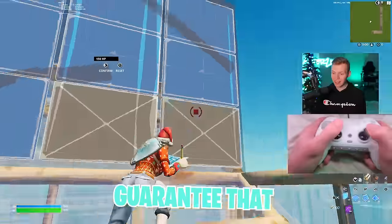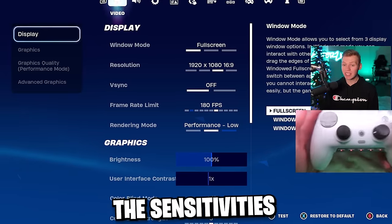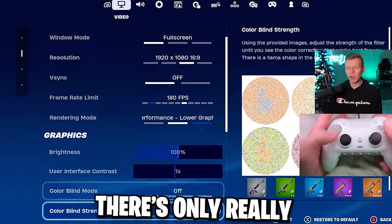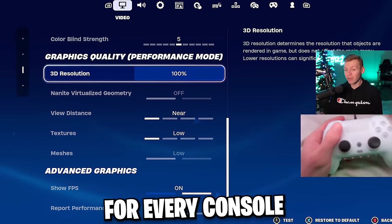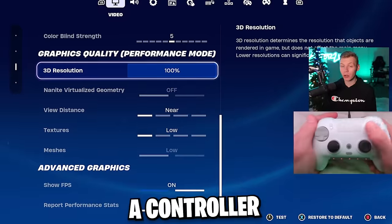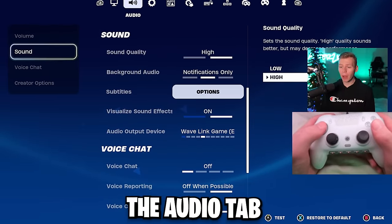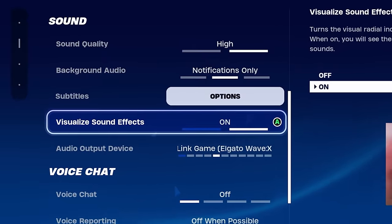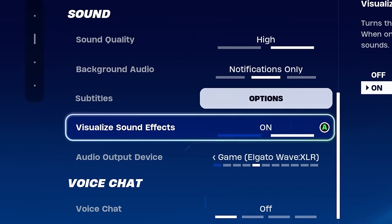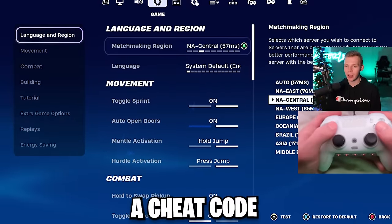I can almost guarantee you'll like one of them. First up is all these other settings that aren't the sensitivities, and there's really only one option for them. My brightness and colorblind modes are all default. Although these settings work for every console, I personally play with a controller plugged into my PC, so I play on performance mode. In the audio tab, under sound, you want visualize sound effects turned on — it's literally a game changer, it's almost like a cheat code.